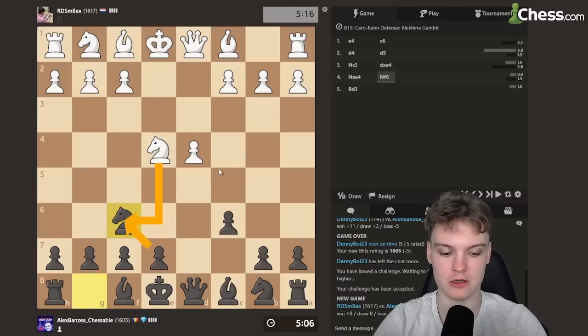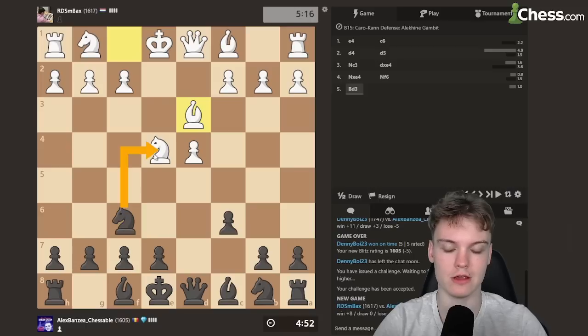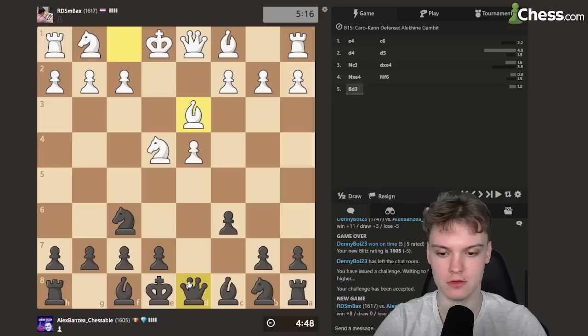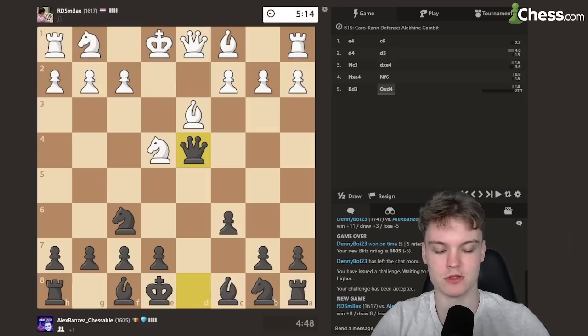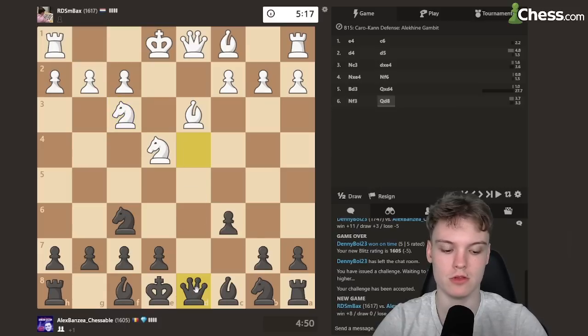Taking with the e-pawn, keeping a safer king. When they play Bd3, I think taking the pawn is good enough. I know white is going to be getting some compensation after Nf3. Could also do something like taking there, Nd7, Nf6. But I think we're just going to play it in the most principled fashion — pick up the pawn and just go back with the queen.